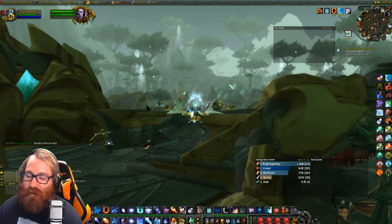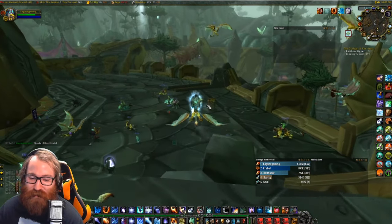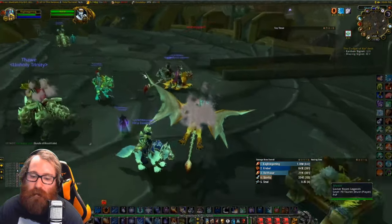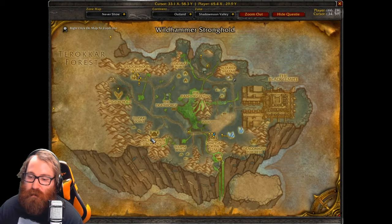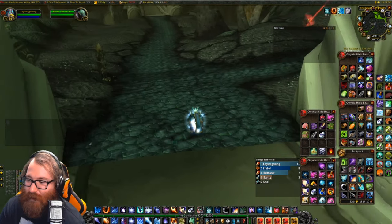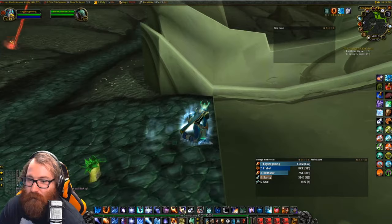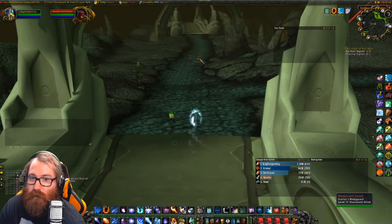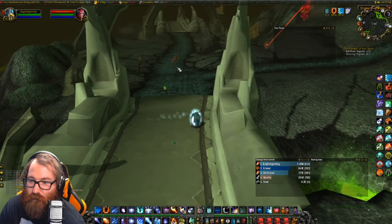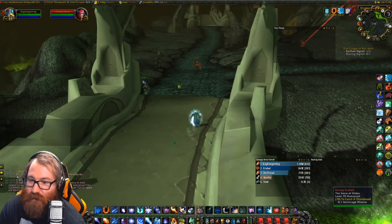I'm Scryer so I can fly right to the Sanctum of Stars to turn it in. If you're not Scryer or Horde, you can go to Wildhammer Stronghold which is really close to it. After flying back, this NPC has you come over here and gives you a bundle of Blood Thistle to place on the ground - I think it summons a courier or something. There is the courier right there - we have to watch out for his bodyguard, it might be pretty challenging.